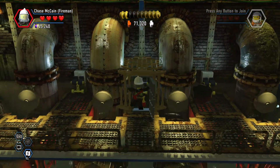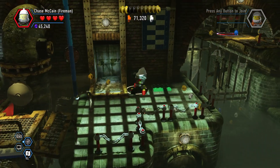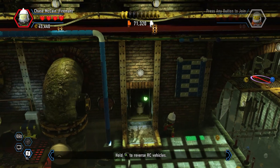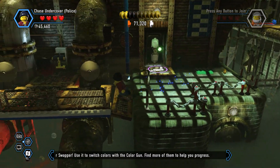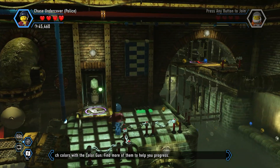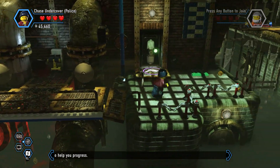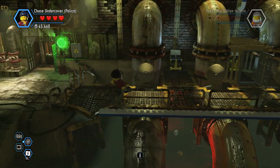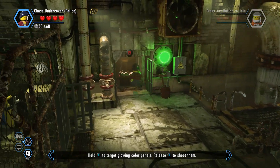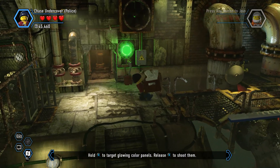Oh, that wasn't anything — I thought there was going to be something. I guess that's a color swapper then. Oh, we already did that. Am I missing something? Oh yeah, there's a crate that we have to take over here, isn't there? Yeah. It did some sequence breaking, so.